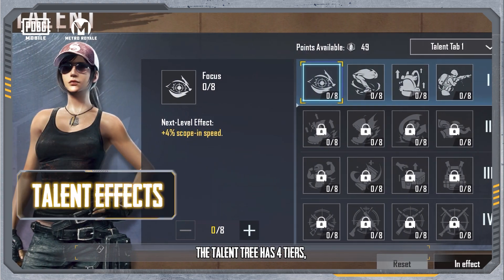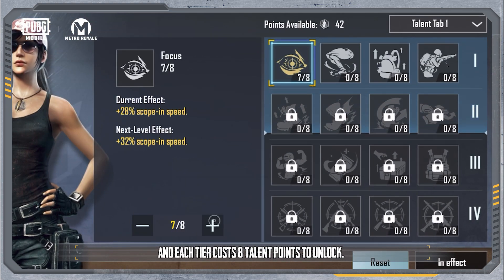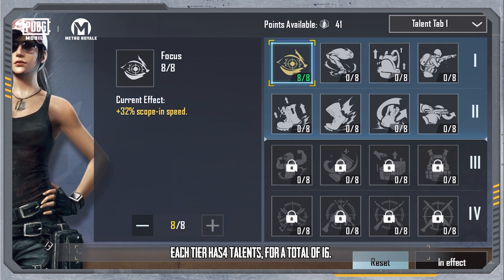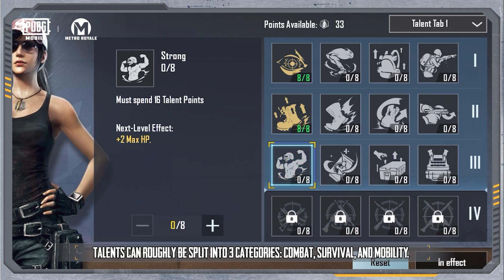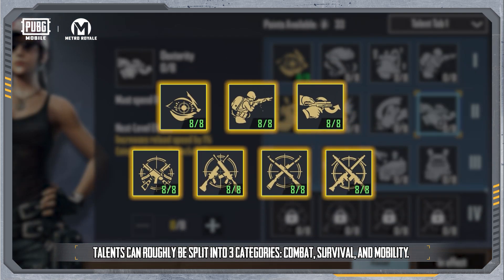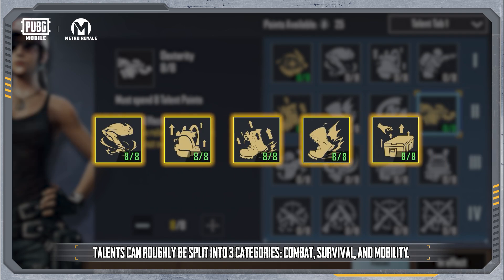The talent tree has 4 tiers, and each tier costs 8 talent points to unlock. Each tier has 4 talents, for a total of 16. Each talent grants a different effect. Talents can roughly be split into 3 categories: Combat, Survival, and Mobility.